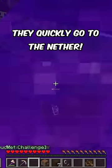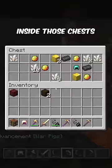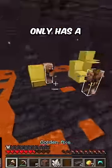The nether leads directly to two bastions right next to each other, each of which has two chests. Inside those chests are four netherite ingots, which only has a three percent chance of happening.